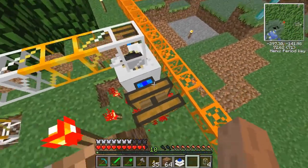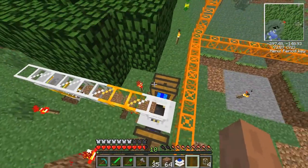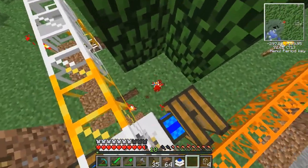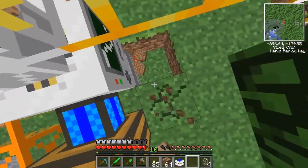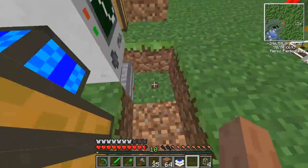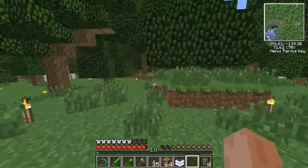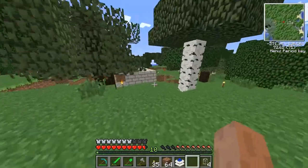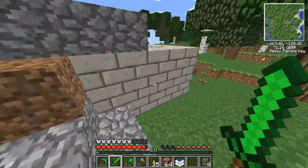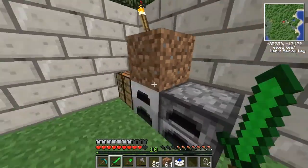Alright guys, apparently it'll only connect to other gold ones — er, not to gold ones, I mean to stone ones. Which really has me even more confused, because I don't understand why it only does with stone. So iron just does nothing, I guess. I assumed iron pipes were like, just to step up — they go slightly faster or something, I don't know.